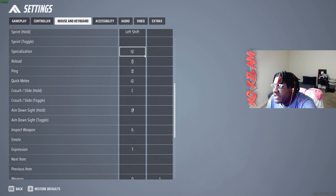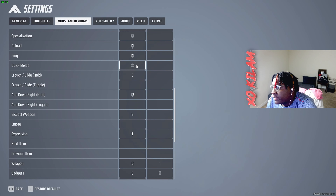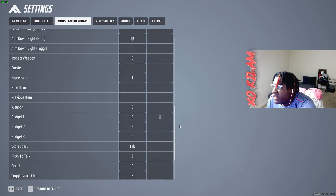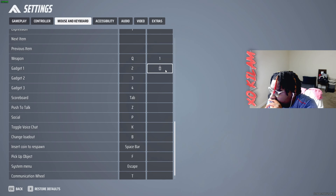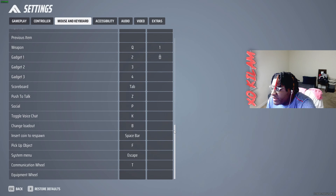Always put stuff on hold, not toggle. My specialization is on my mouse button. I use my mouse buttons to reload and scroll down — it's basically my CS:GO settings. Melee is also on the mouse button because I like melee a lot and I use melee cancelling. Crouching on hold, aim down sights on hold, inspect weapon on G, expressions on T, weapon on Q and 1, gadget on scroll up. I put all my nades or my stud gun on gadget 1.